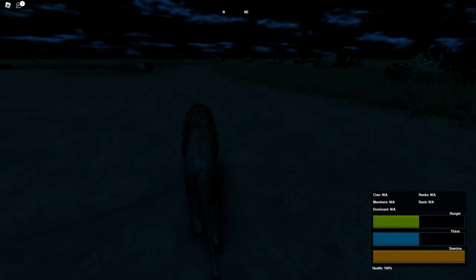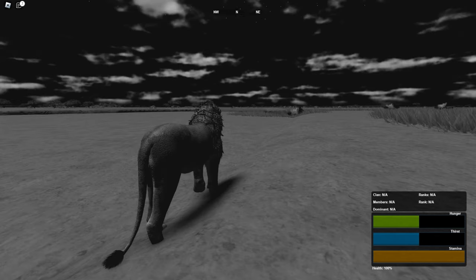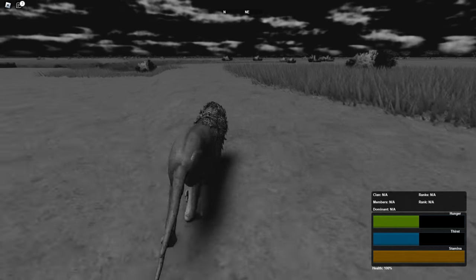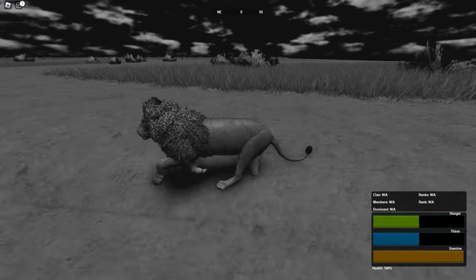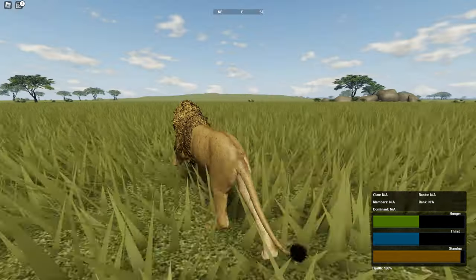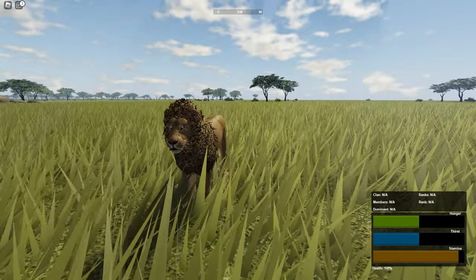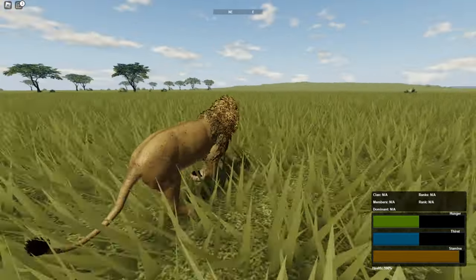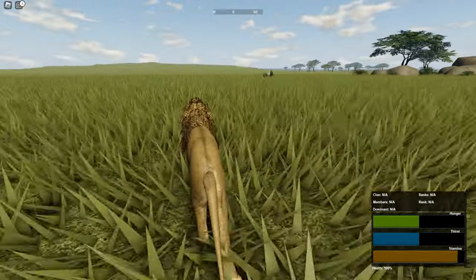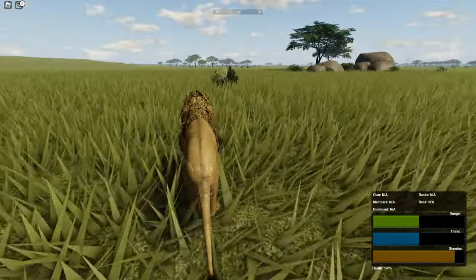Right now it's night time and I believe we have night vision, so this is the night vision right here — looks pretty cool. Let's see if we can get any action or find other animals. By the way, it is daytime now. Even though this is Roblox so the animals obviously don't look crazy realistic, the game still looks nice. The map is nice and colorful and the grass actually looks really good too — I'm actually surprised by how nice the map looks.